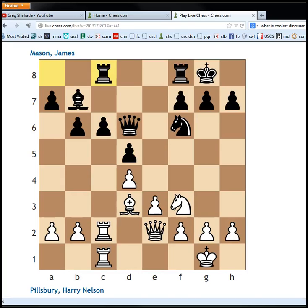It's Pillsbury versus Mason, Hastings, 1895. Ever since that first round loss, Pillsbury has just been rolling his opponents, winning game after game after game. Now it's round ten, and I believe Pillsbury has seven wins, maybe eight wins, a loss, and a draw, if I'm not mistaken. An incredibly impressive score.